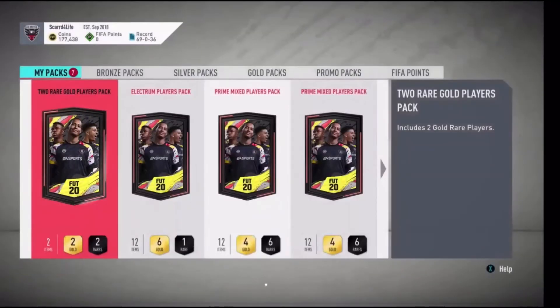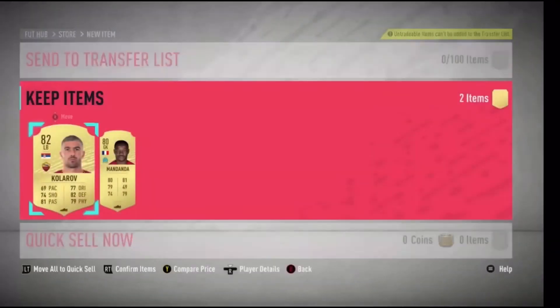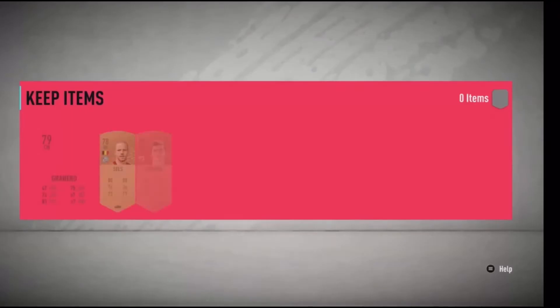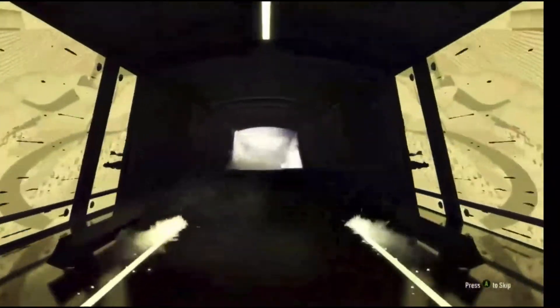We got nothing out of that one so straight on to the next. We've done like 20 packs or something but we haven't got very many good players - a lot of average 82, 83s and no massive players except Fernandinho but he was untradeable. Another non-board, for an arrow. I think that's our only rare. Another non-board - I think that was Bakiyoko or something.